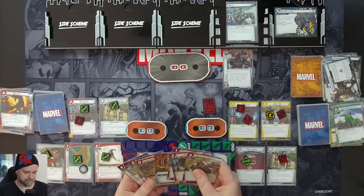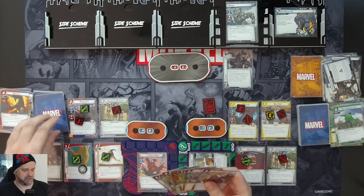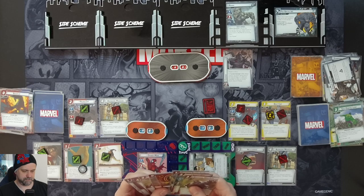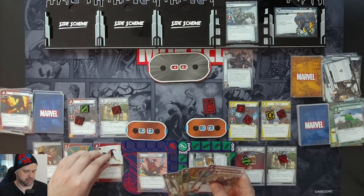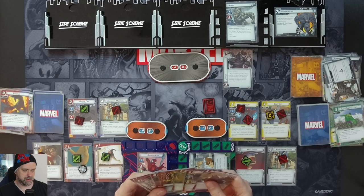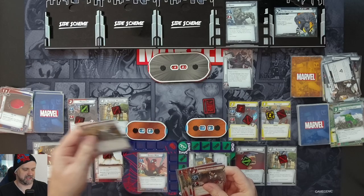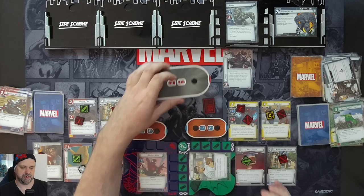We use Avengers Mansion to draw a card — Spider Tracer. We use Ingenuity, Martial Prowess, and the Spider Tracer to pay three resources for a Swinging Web Kick, dealing eight damage to Rhino and taking him down to zero on the first stage. We advance to stage three.